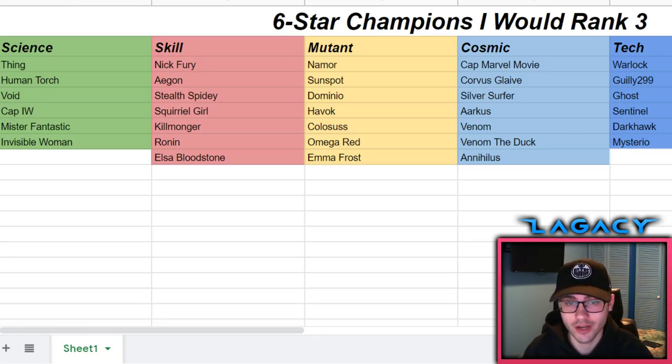Prestige is a factor in all my rankings - we'll talk more about that when we get to the tech class. When taking a six star to rank three, this is going to contribute to the next prestige race, so you have to factor that in. Void and Cap America both make great rank threes, but sig stones are extremely scarce for six stars.